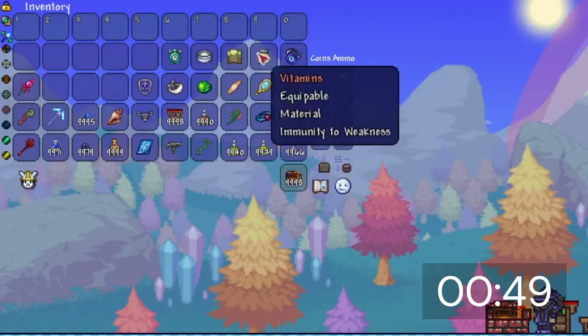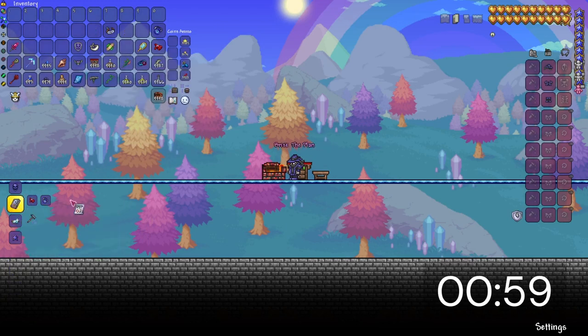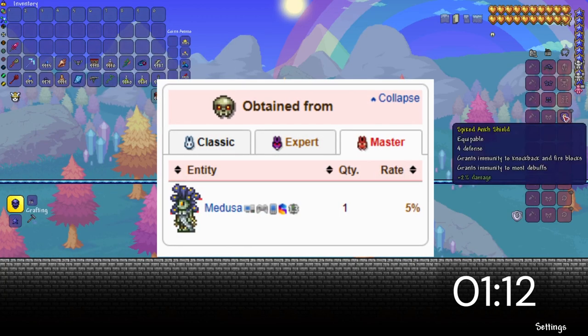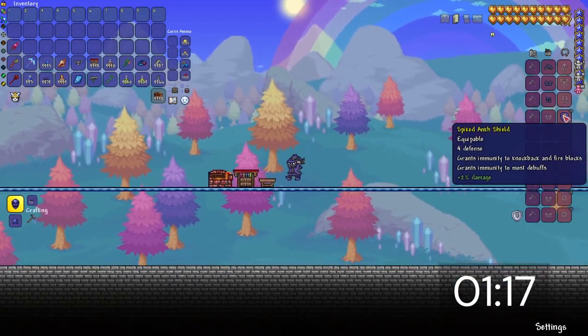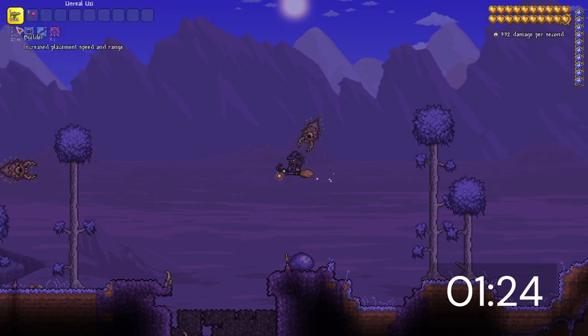This grants you the first major part of the Ankh Shield: the obsidian shield. Now let's get on to the other part — and oh boy. The other major part is the Ankh charm, which consists of 10 other crafting items, all of which are extremely rare drops from random enemies in your world. Like, if you want me to get a pocket mirror without either shimmering a blindfold or getting a Medusa statue, how am I supposed to kill hundreds of Medusas? They're so rare. But anyway, most of the items are just dropped from random enemies you'll casually encounter. I usually obtain around 40% of the ingredients while just playing the game.